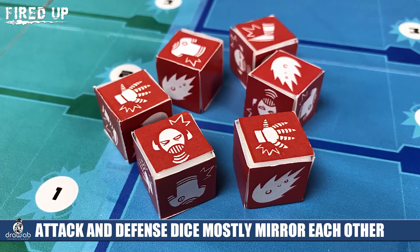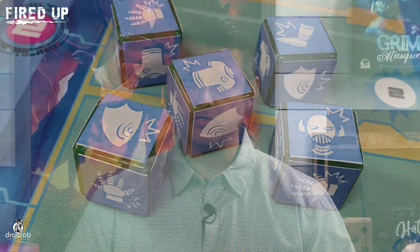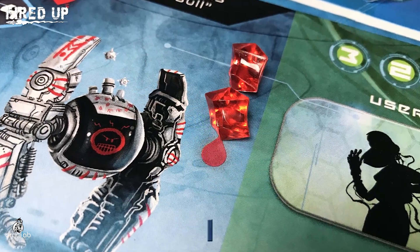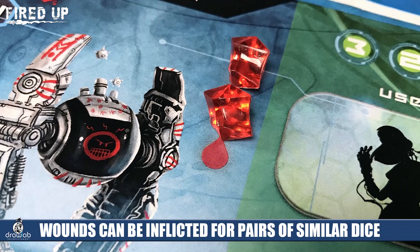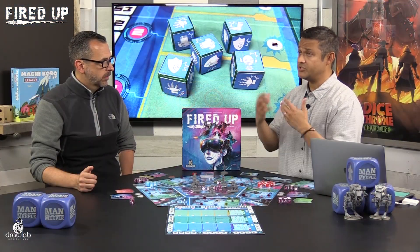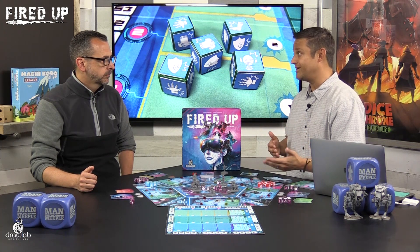To resolve combat, look at the attacker's attack value and the defender's defense value, then roll a number of dice according to those values. Each die has icons: head, chest, fist, and feet. As the attacker, you're trying to roll more of the same type than the defender. For example, if you roll five feet and the defender only rolls one, four feet go through as four damage. There's also critical damage — each fighter has three health zones. If you roll two of the same icon with no defense, you take one damage in that area. Rolling two heads, two feet, and two hands deals double damage everywhere, which can automatically kill a fighter regardless of their health total.